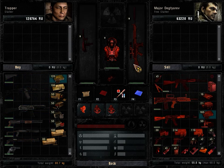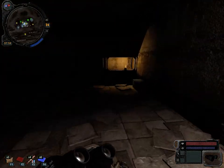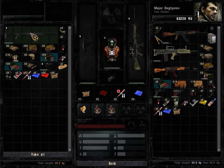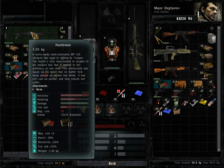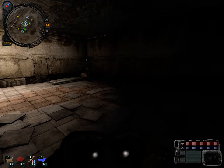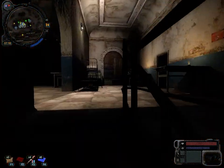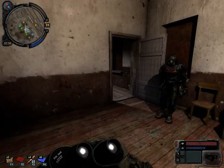I have a G3 and a PP-2000, so I can engage at close range with a pistol caliber carbine. Let me check what I have in my box real quick — I've got this Huntsman shotgun, which is a really cool semi-automatic shotgun. I will show you some gun sounds when I go outside to shoot them.